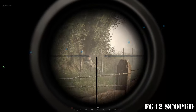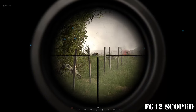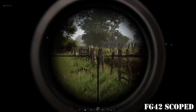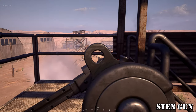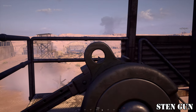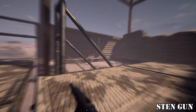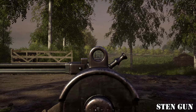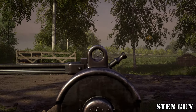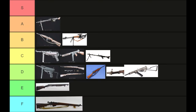An interesting fact about the FG42 is that it had a bipod in public testing, but it was removed before full release. The Sten Gun is an SMG for the British. It has a rate of fire comparable to the MP40, but it has more recoil, worse sights, and a flash that kind of masks whatever you're shooting at. I really don't want to use this weapon if I don't have to. I place it in D tier.